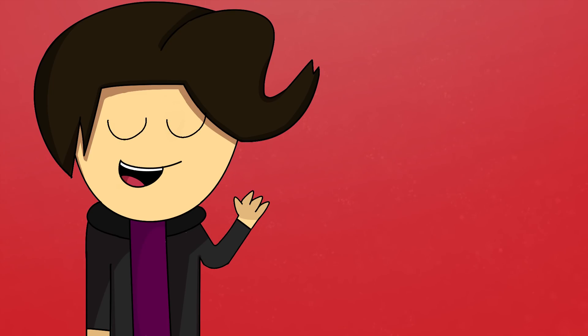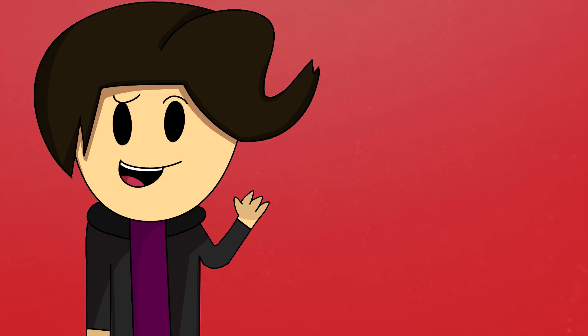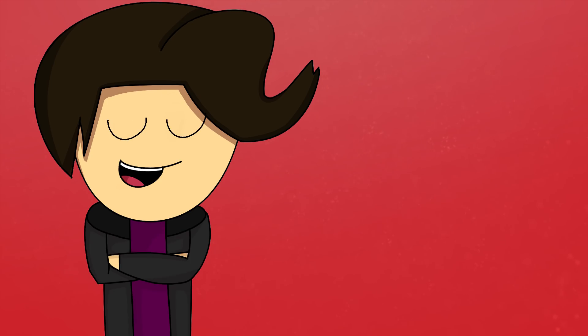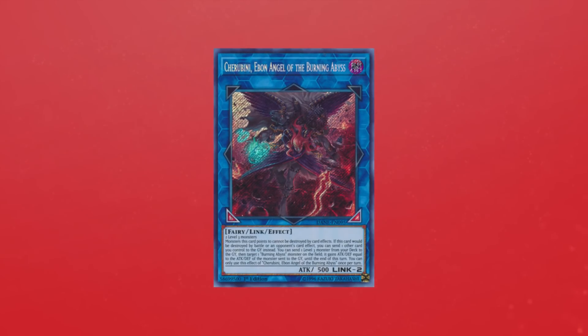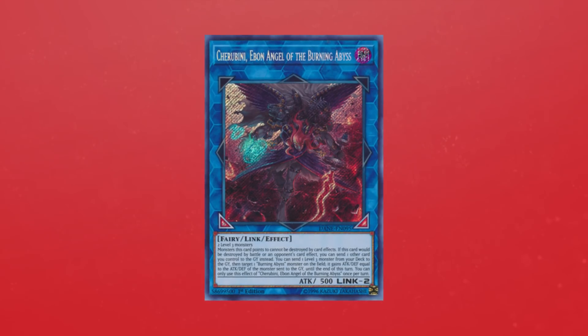Burning Abyss — most certainly one of the more infamous decks in Yu-Gi-Oh's history. The deck seems like it would die, and then new amazing support for the archetype comes out of nowhere, keeping it alive for a good extra year or so. Right now is no different, and coming out in Dark Neo Storm is Cherubimi, Ebon Angel of the Burning Abyss. This Link monster does a lot for Burning Abyss, and while not necessarily making it tier 1, it most certainly makes this deck much crazier.